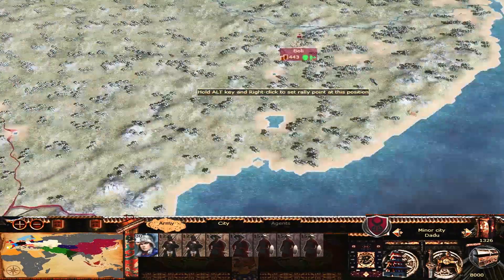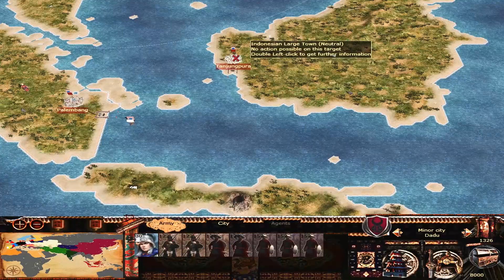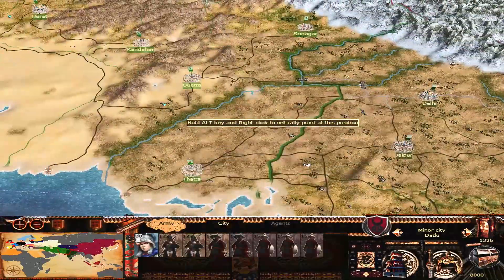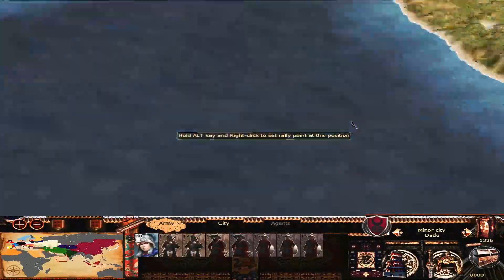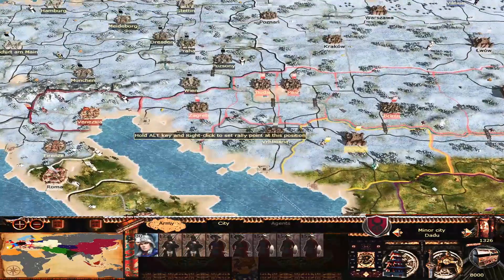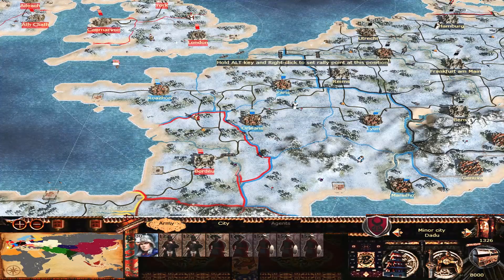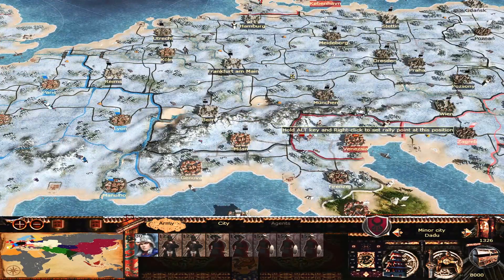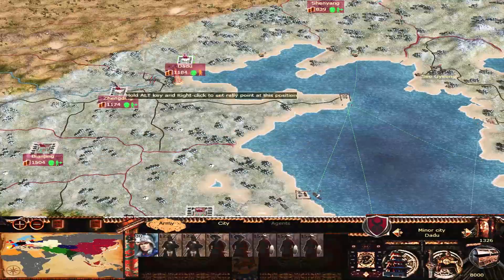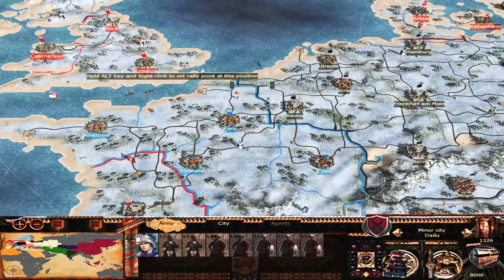We can see the emergence of new factions in Japan, a powerful Indonesian faction rising in the Philippines, and India really taking a stronghold. The Okanate is rising up again around Constantinople. I also really love how the provinces are localized to what they were called in that language — going into China you'll see factions quite aptly named for the region. That's Total Conquest — an absolutely crazy mod.